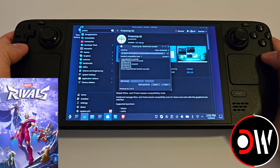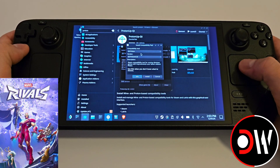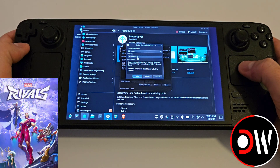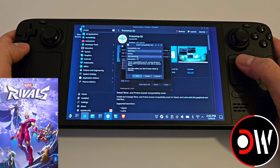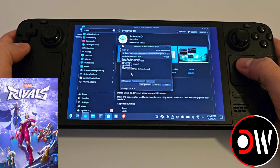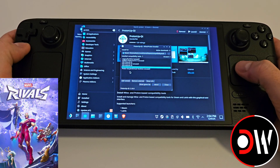Now once ProtonUpQT loads we want to select Add Version and you will see version GE Proton 9-2-0 at the time of this video. If you see a newer version that's fine, just download that as well. We want to go ahead and click Install. GE Proton 9-2-0 will download and you will see it here in your list.